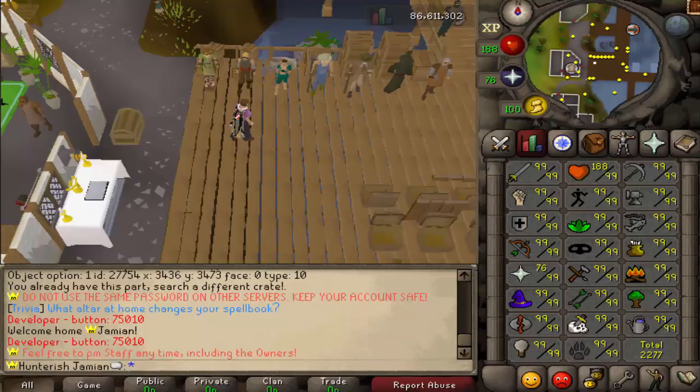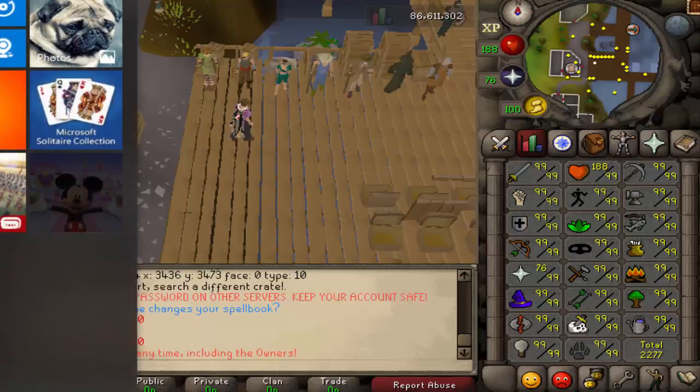I'll show you the mechanics you need to get started. This is going to be our first hunter skill boss, our first skilling boss - so I'm not going to do two hunter skill bosses. It is the hunter skill, and there is the Windows button.